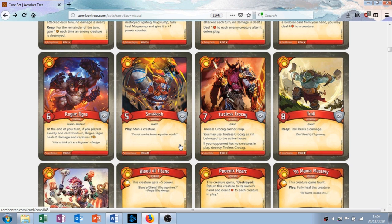Tireless Crocag — seven attack, no armor. He cannot reap, but you may use Tireless Crocag as if it belonged to the active house. So you say Mars or Untamed and he can attack still — which is kind of cool. If your opponent has no creatures in play, destroy Tireless Crocag. So if they want to get rid of him they've got to defeat him through battle. But if they've got no creatures in play you're in a good spot anyway, and you've probably got two to five other creatures on the battlefield. I like this guy — basically you can use him every turn, which is great.